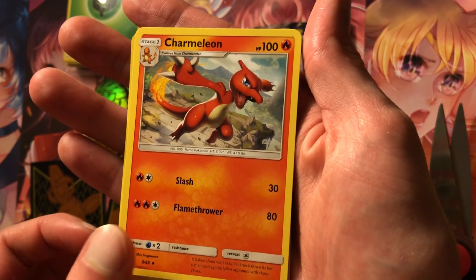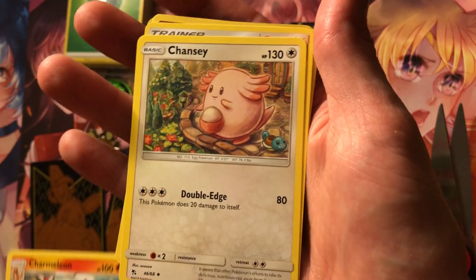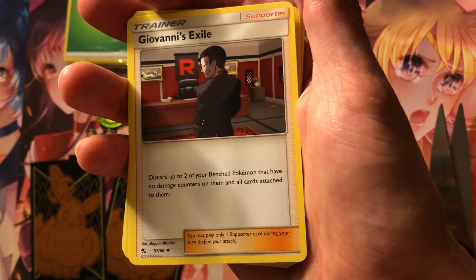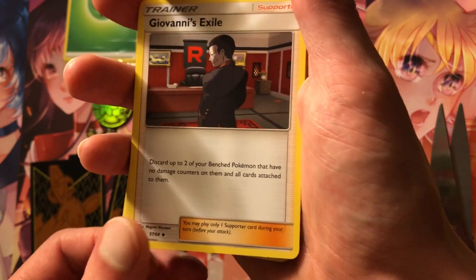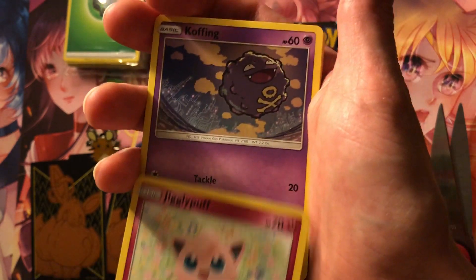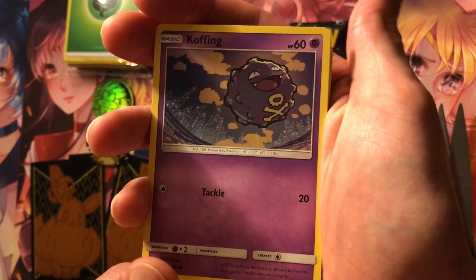Very nice, that's really cool. Charmeleon art. Chancey! One of my favorite normal type Pokemon. That's pretty cool. Giovanni's Exile. Old Jigglypuff, classic. It's a cool thing they made — Jiggly into a fairy officially.